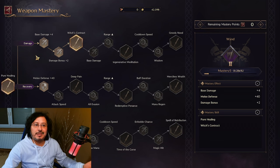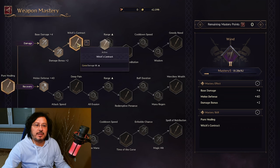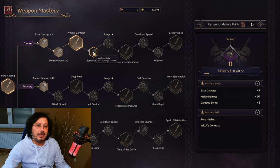How to actually get this weapon mastery and how to develop it? Let's check what you're actually getting. For wound in the upper damage tree: base damage plus 4, damage bonus plus 2, curse damage 6% up — this is very good. Then base damage plus 8. Range plus 4% — very nice effect. And mana regeneration 56.